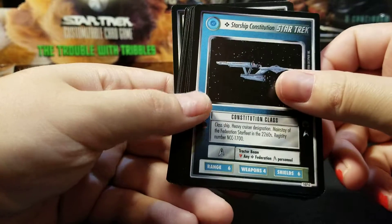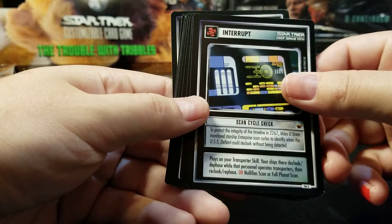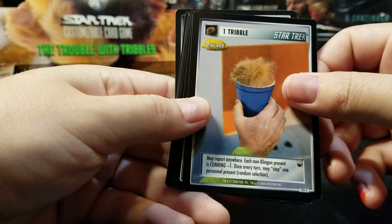Another Starship Constitution. Scan Cycle Check. One Tribble — absolutely silly.